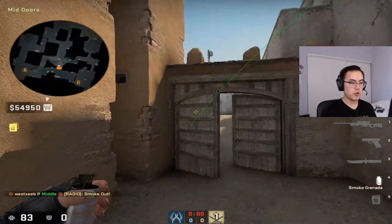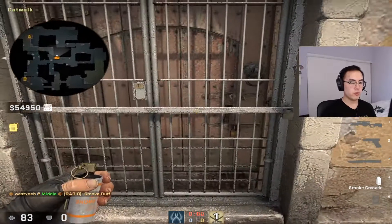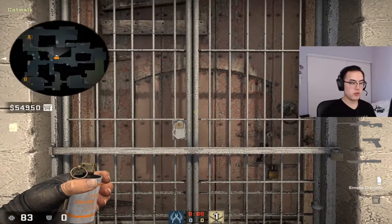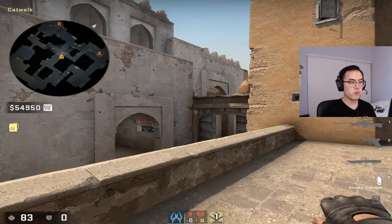That smokes dark. Another way of doing it is from here — line up with this and then aim at this circle, jump throw. That smokes dark too.